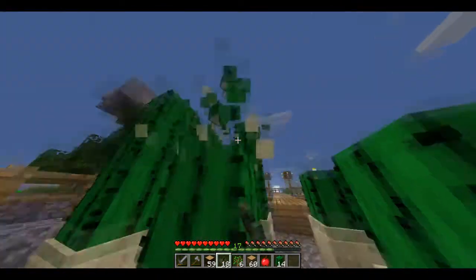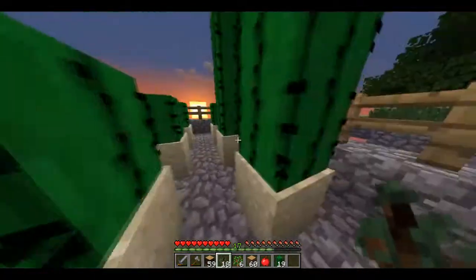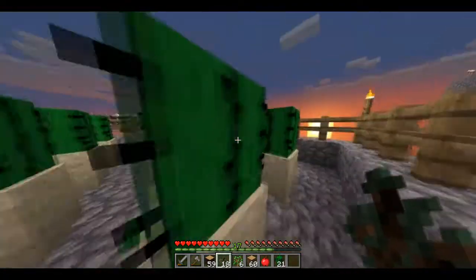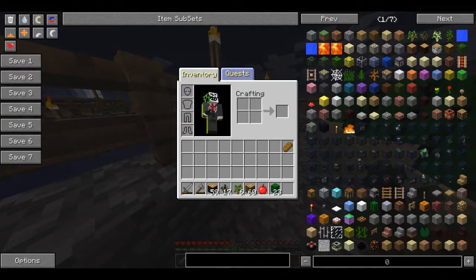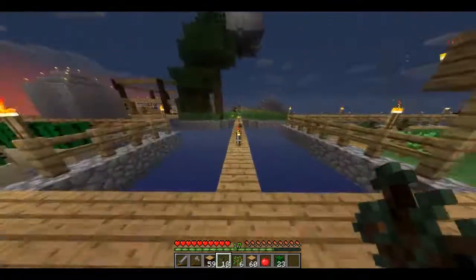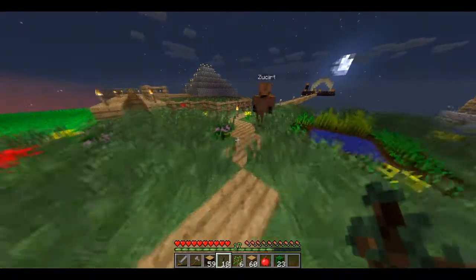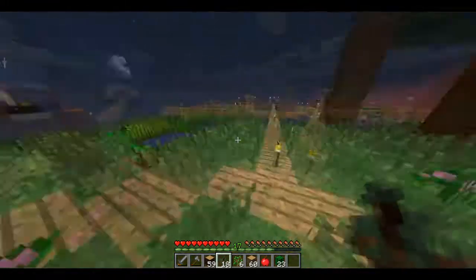Okay — pumpkins, flowers, roses, apples. Bookshelf, spider eye, jack-o-lantern. We need to get pumpkins, and to get pumpkins we need 10 flowers, five roses, and four apples. I've got an apple right now and I think there's two in the chest. We should probably get the pumpkin seeds growing.